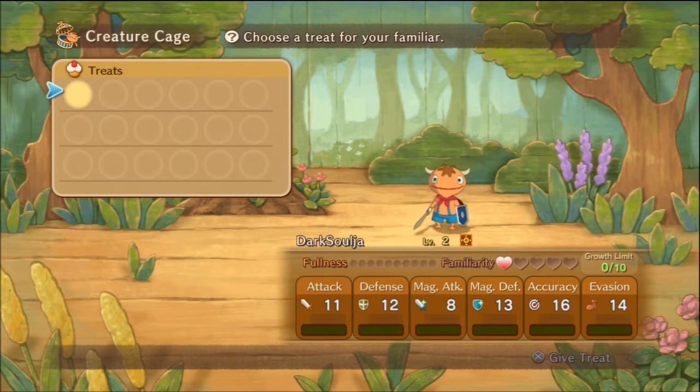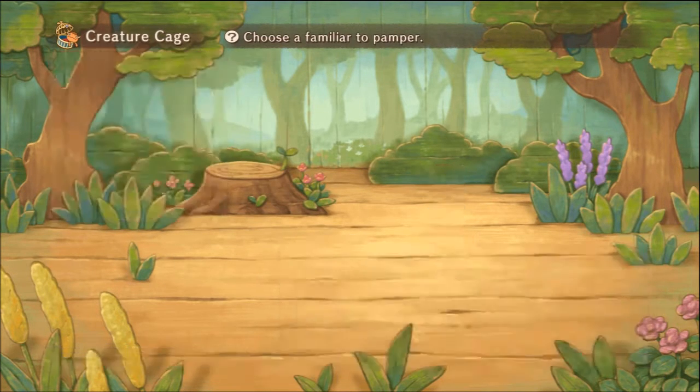Obviously, you just can't dump in 18,000 treats of accuracy at one time and just upgrade your familiar, because there are three stages to the familiars — there's the beginning stage, which he is at, there's a middle stage, and then there's an advanced stage. But each treat you feed, it stays with them, no matter if the growth limit is maxed or not. It's kind of confusing, but not really.